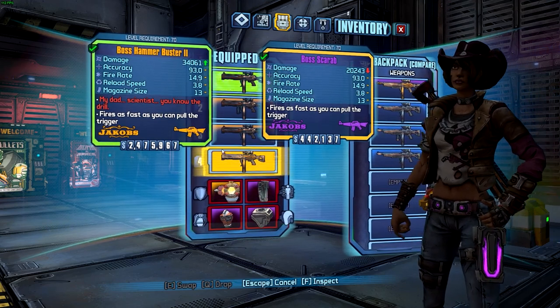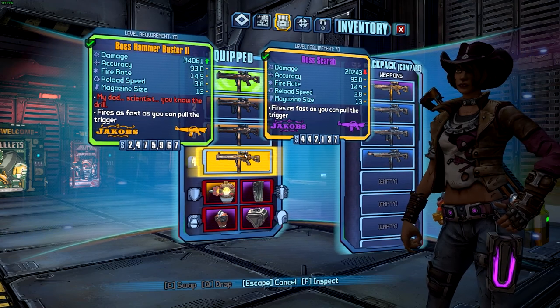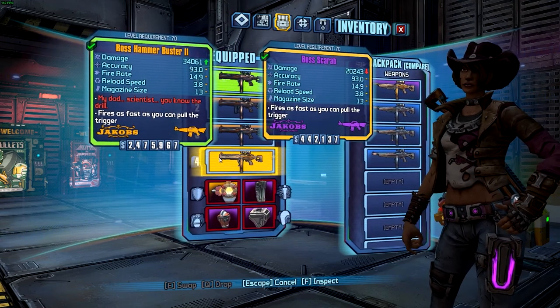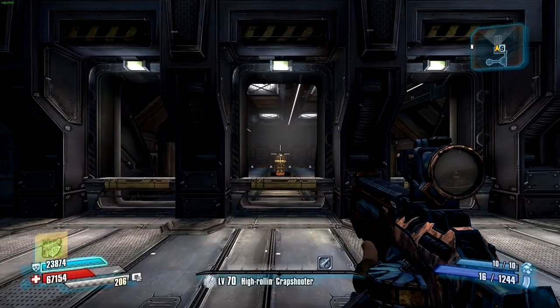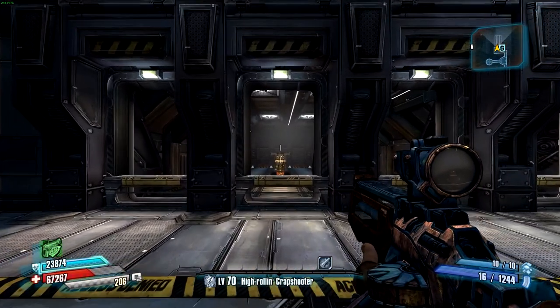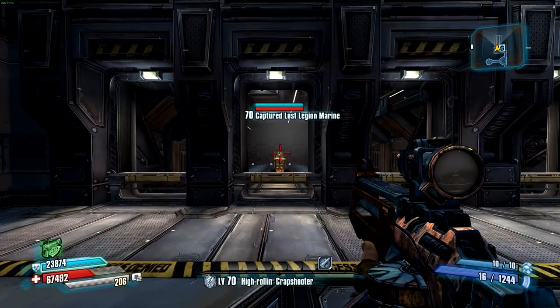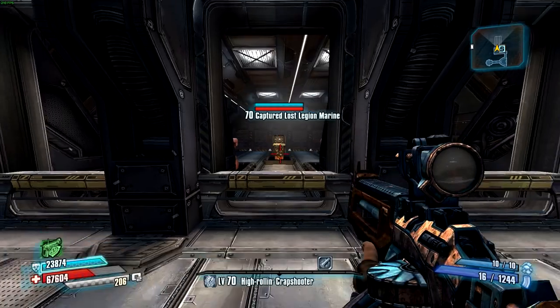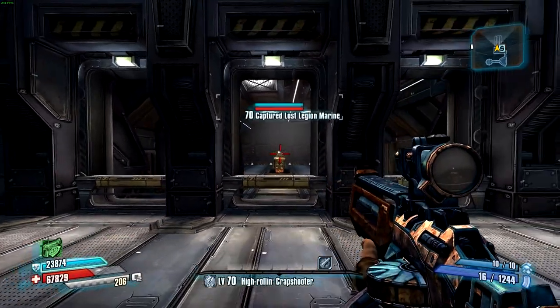It's pretty much just a really nice Jacobs assault rifle with even better damage, and that is a good thing. Now I'll show you what firing looks like. I'm using Nisha at the moment, and that's because she is great with classic damage weapons and Jacobs weapons.